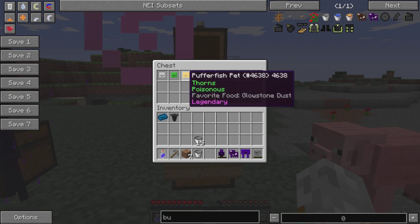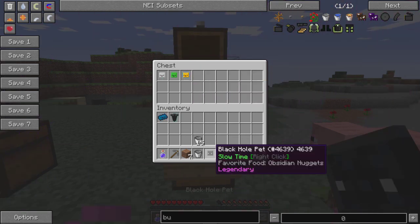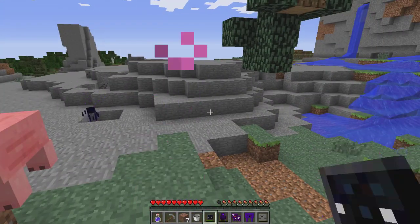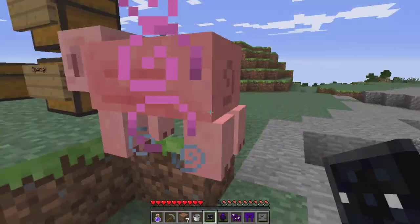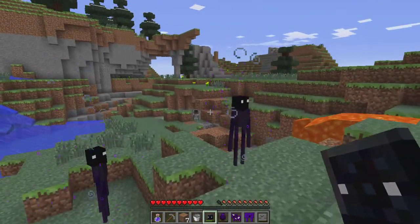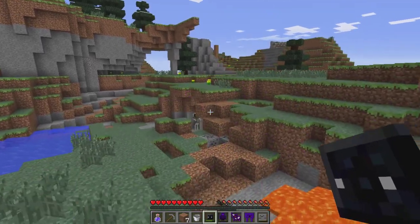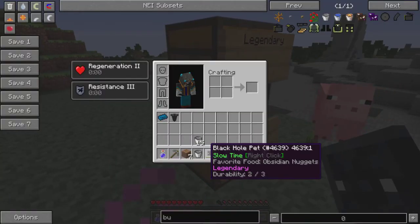Here are the legendary ones - these are the really special ones. The black hole pet slows time. Everything gets slowed in the general area - everything is slowed down. That's about all that seems to do. His favorite food is obsidian nuggets.